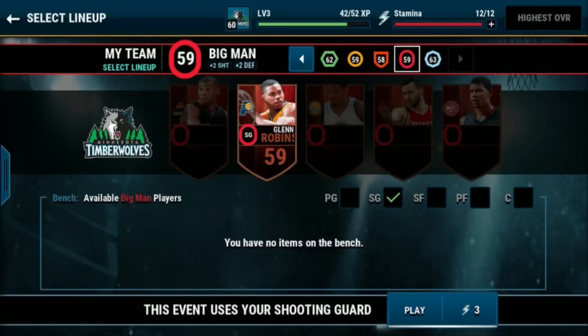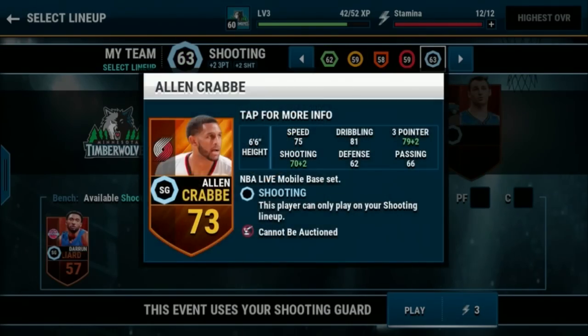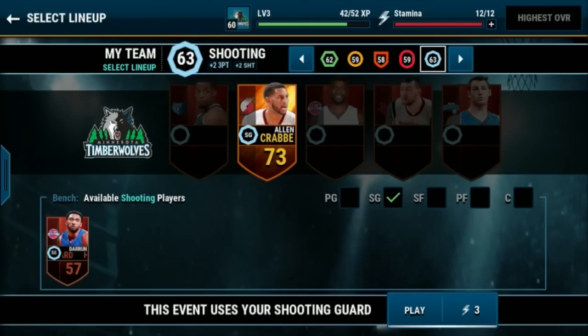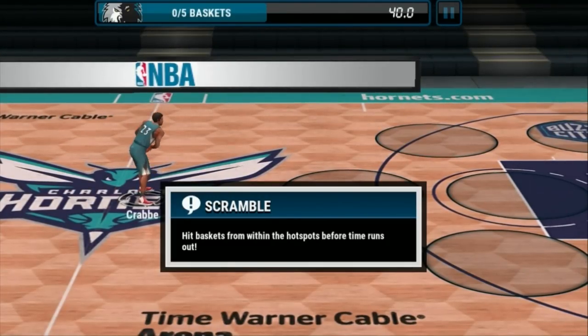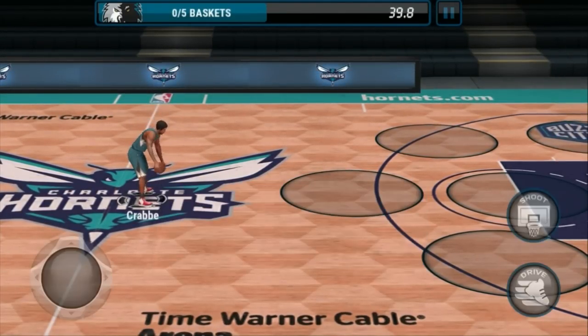I want my player from last time — there we go. I think this means we've got Alan Crabbe selected. Let's go check this out. The objective is to hit baskets from within the hot spots before time runs out.